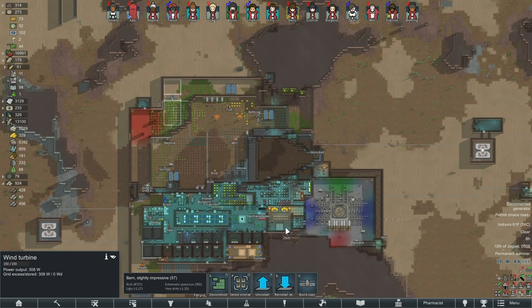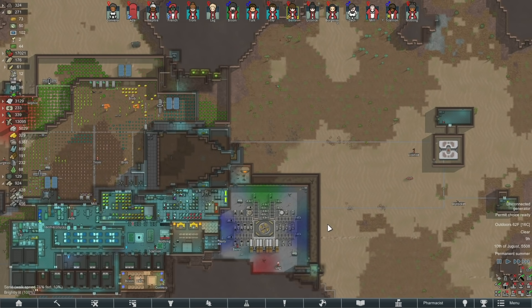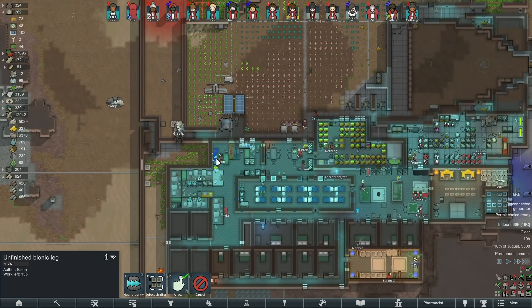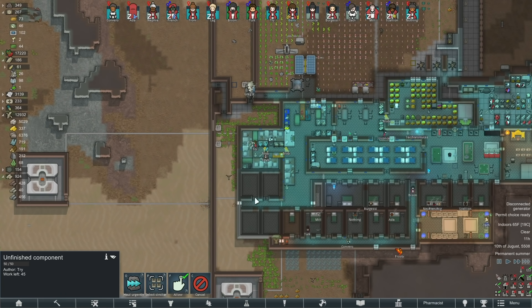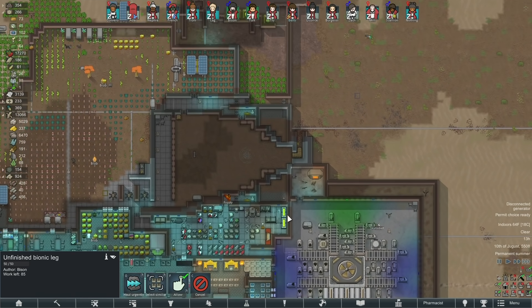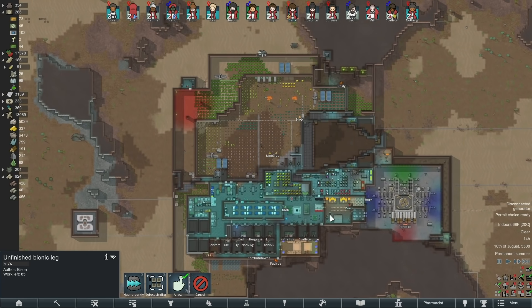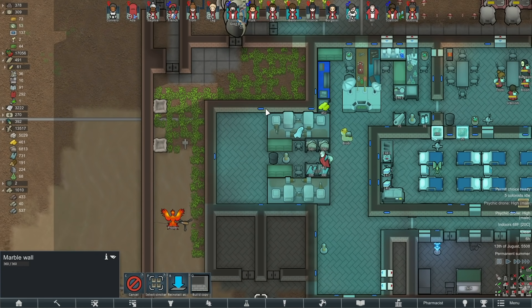I added another windmill over here for absolutely no reason other than to have just more redundant power supply — we don't need it, but yet. I like having things a little redundant. They're finishing up limbs and stuff. Someone's making another marine armor because it turns out I don't have a backup for that. There's a psychic drone — that's not so great. For reasons I cannot adequately explain even to myself, I'm just about done shrinking my base.